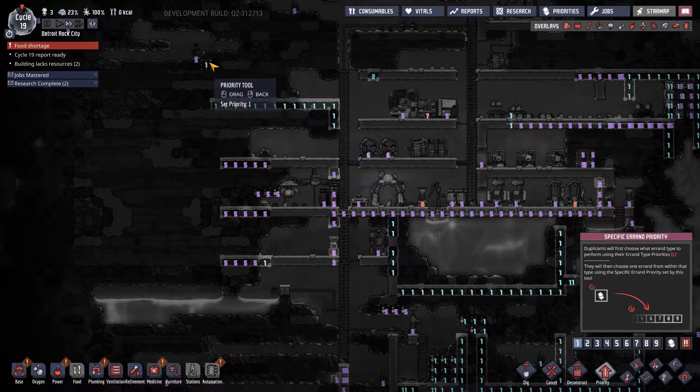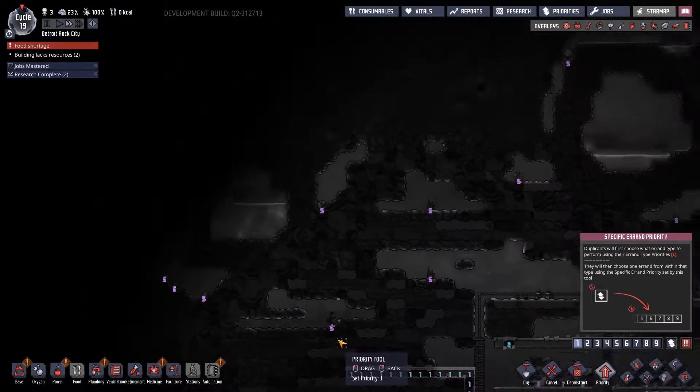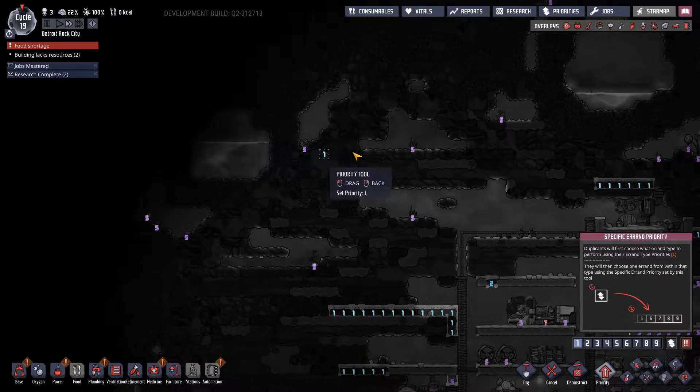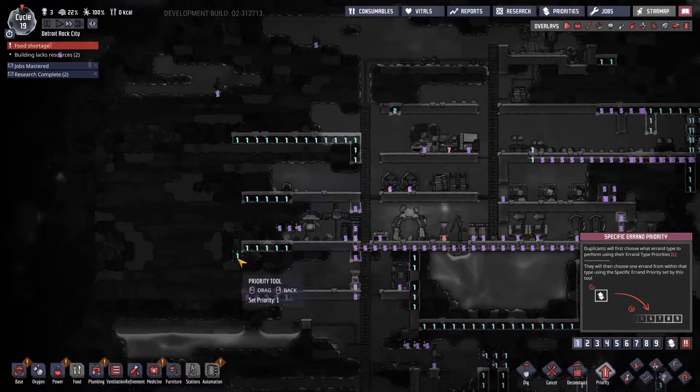Let's prioritize and get that locked in. I got distracted — look at all these fives, but it's all the things that can be harvested. So here we're going for oxygen now.